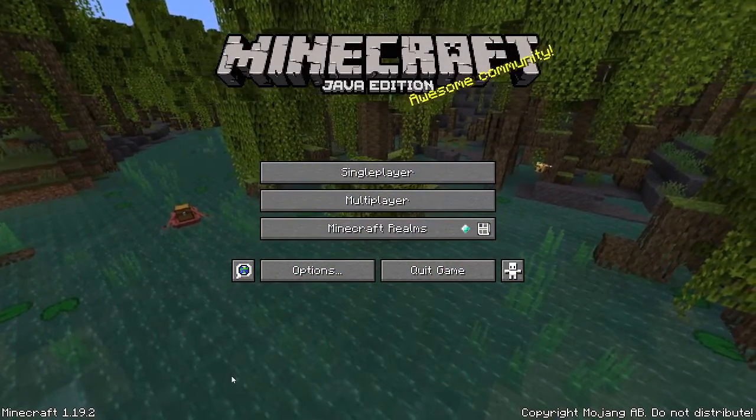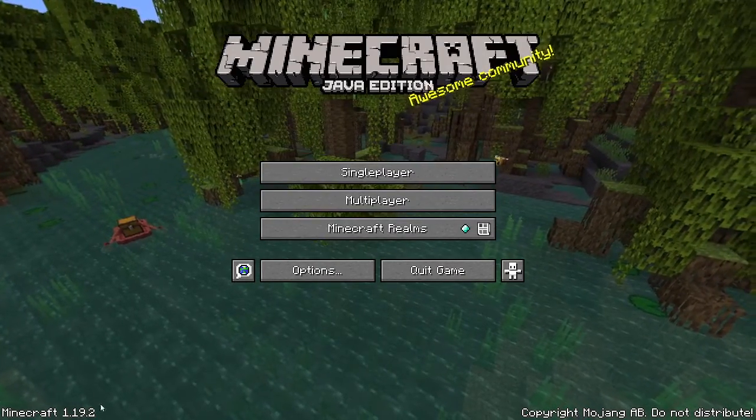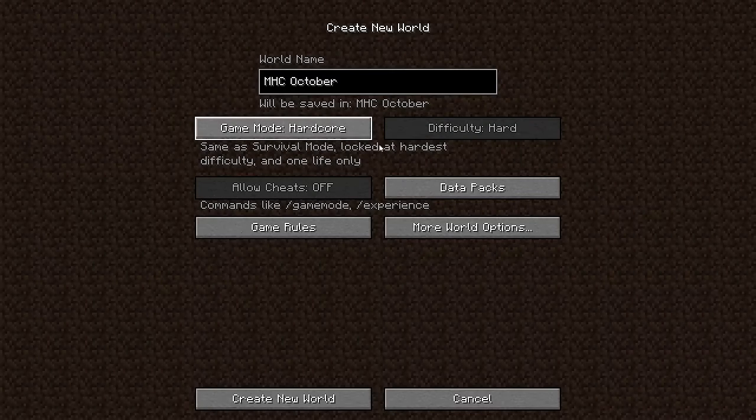Let's see how to set up the world. We are using the latest version of the game as of the time of recording, which is version 1.19.2. Hit single player, enter whatever world name you like.